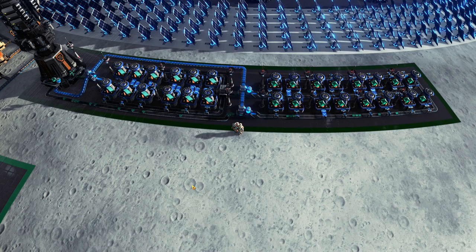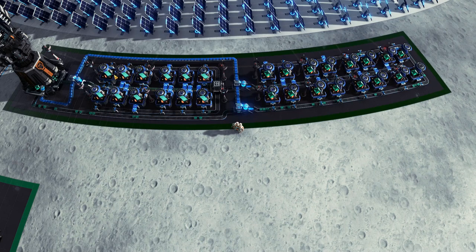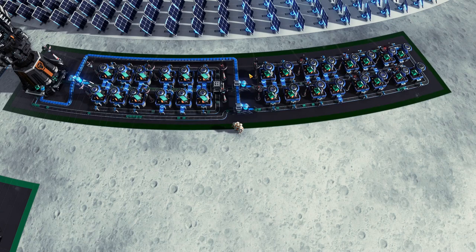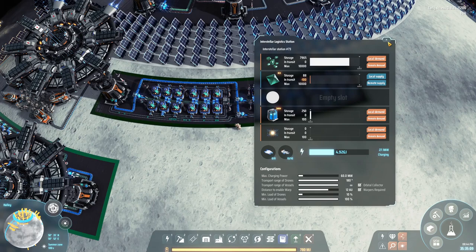There we go — the build is up and running now. It is pretty much working like intended. We might have one or two of the smelters over here zoning in and out, because of the simple reason we should technically have a little bit more than 12 in here. But I don't like odd numbers and I don't want to be overproducing anyway. It's okay if this produces just slightly under 10 per second. We have 100 in here and it's actually being exported as well.